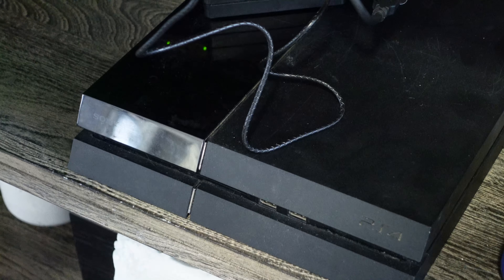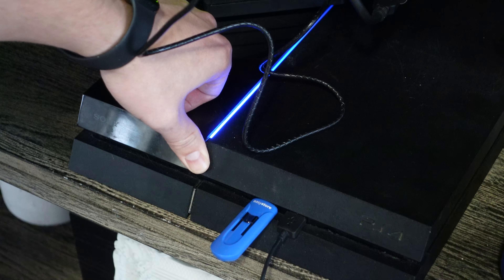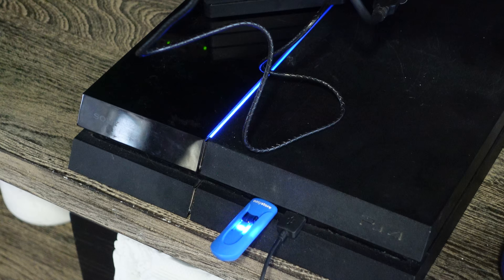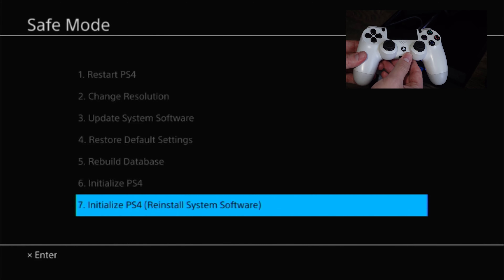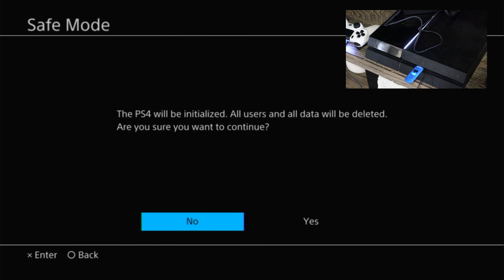Now back at the PS4, plug the flash drive in and hold the power button down. You'll hear the initial beep like usual but keep holding for about seven more seconds until you hear a second beep, then you can release. This will take you into the system recovery where you can click Initialize PS4. Be sure you have your PS4 controller plugged into your PS4 as the wireless functionality won't work at this point.